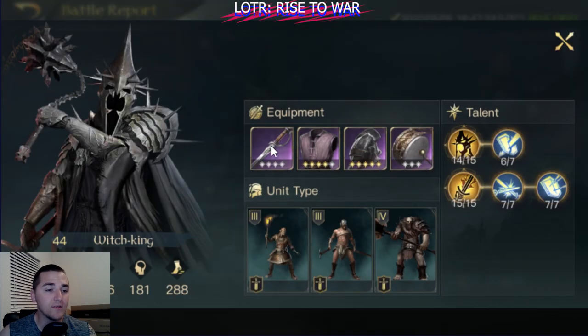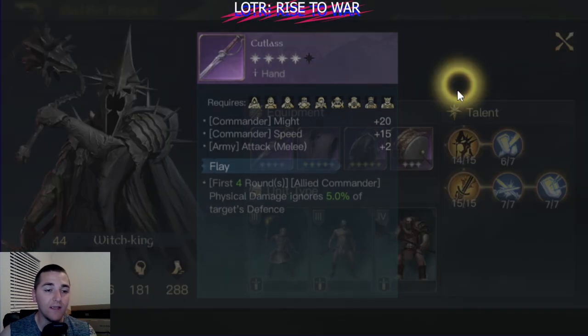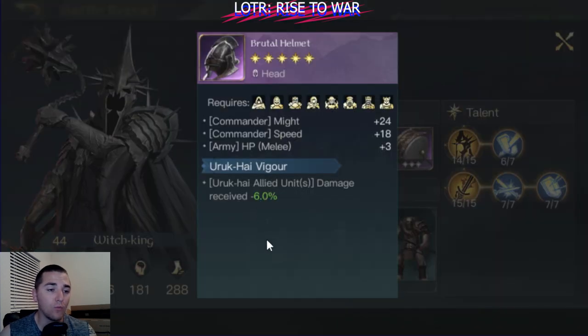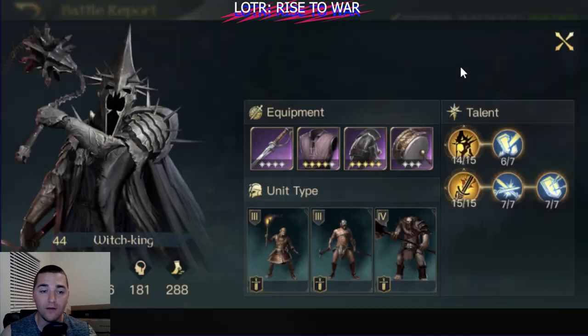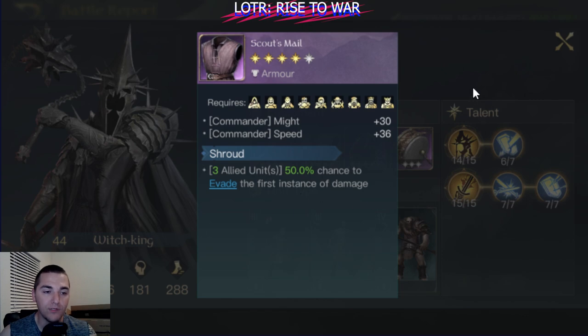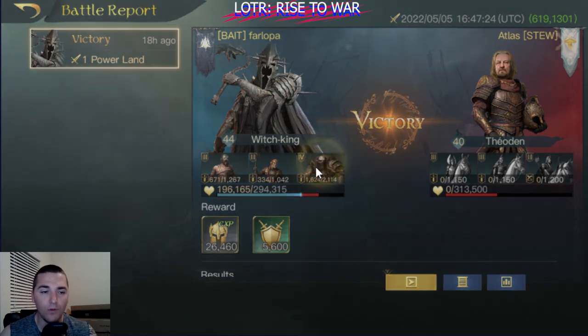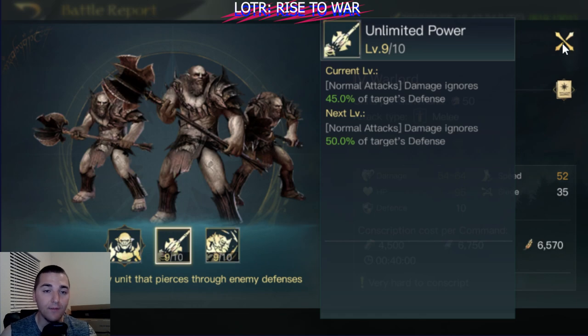Gear-wise, this is pretty standard stuff — some plus attack here and there. I didn't go with a report where the units are insanely geared. I wanted to show a nice, balanced report on a relatively free-to-play Witch King. The troop composition is mainly Uruk-hai with the Warlords. I would recommend potentially dropping the Berserkers and grabbing Crushers to give that defense reduction ability, which is very strong when paired with the Warlords' defense bypass.